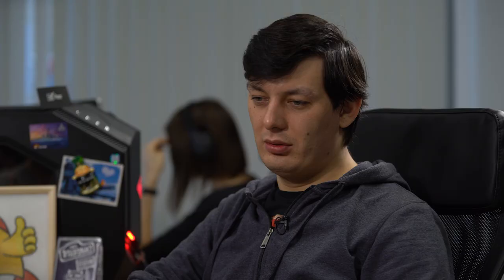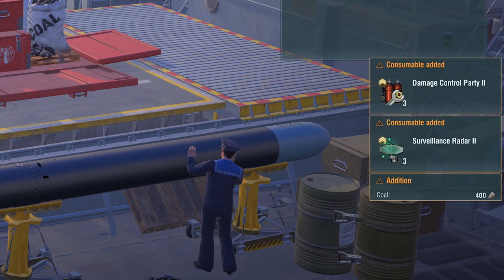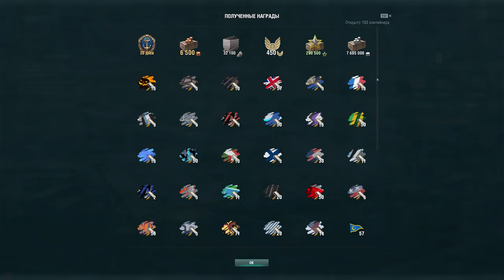Why did it take so long to make a single button? This button hides a great technical server solution. We couldn't design the button based on the previous technical solution because it would transform into the Server Down button. The moment you open a container, a great number of operations runs on the server — a box is being discarded, items from the box are being processed and added to your account, etc. If you multiply all those operations, the server wouldn't be able to process everything and would stop responding. We also reworked system messages — now there'll be no multitude of messages for each item received, only a message telling you how many boxes you opened, plus a window showing the progress and contents.